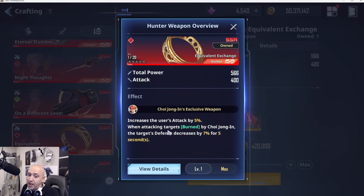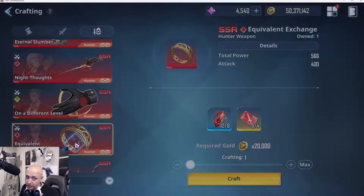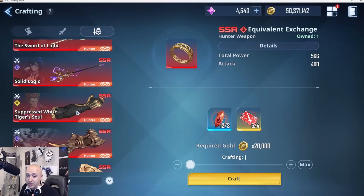I'd say go for Min third and Emma fourth. Choi is fifth. His weapon increases the user's attack by 5%, which is hefty, and when attacking targets with burn it also decreases their defense by 7% for five seconds — so you'll see a double stack of defense down when he does his quick attack. The reason he's not higher is I use Choi mostly for bosses rather than stage clearing and Battle of Time. So the order is: Cha, Sa, Min, Emma, Choi.